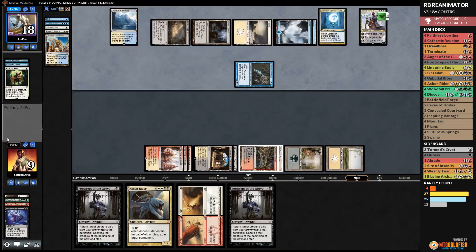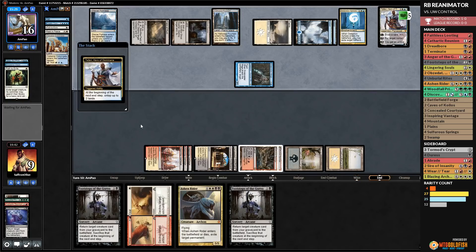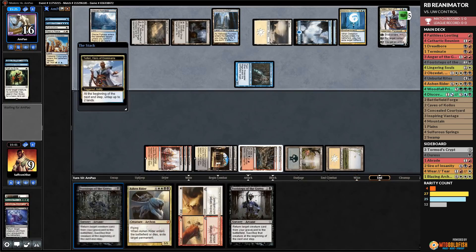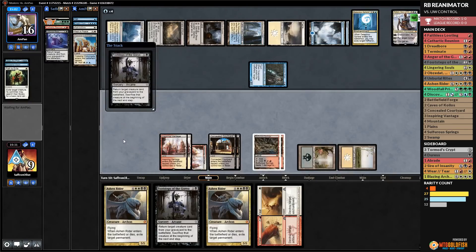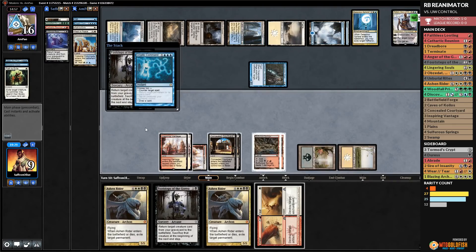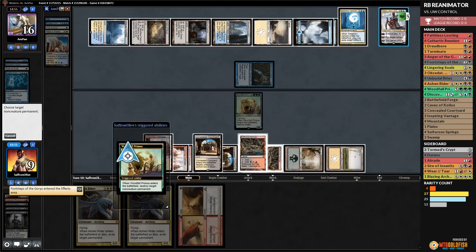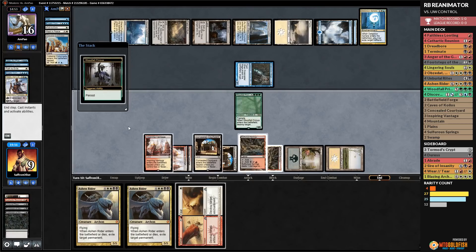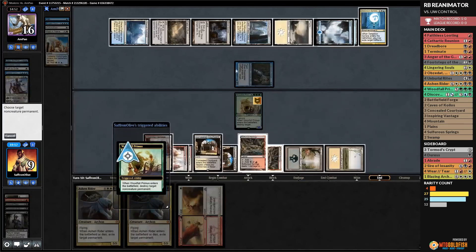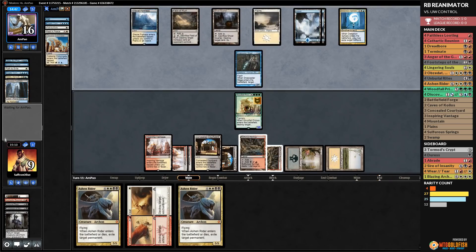Opponent plays Teferi. We cast Footsteps of the Goryo on Woodfall Primus — opponent has Cryptic. We try again with Footsteps on Woodfall Primus, this time it resolves, blowing up Teferi. At end of turn Woodfall Primus dies, returns via persist, and we blow up a Hallowed Fountain. This has been the slowest draw in history and it's kind of working. Opponent searches for Serum Visions, we Tear it, opponent lets it go.